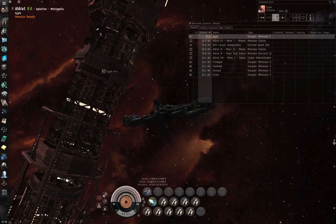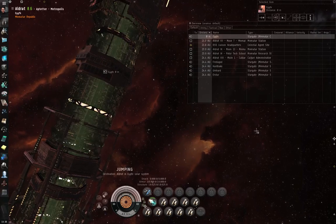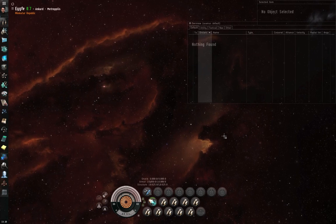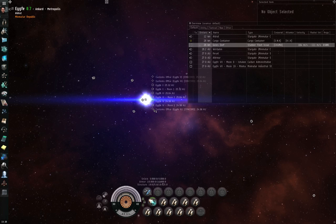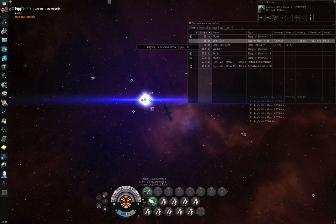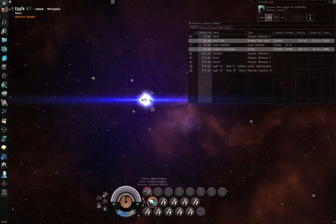Let me actually do that. I'm going to jump. I've jumped through. I'm going to pick a target to warp to — the customs office over there — and align, cloak, micro warp. I'll tap the micro warp again so it will shut down at the end of the cycle, but it should do that anyway if I'm cloaked. Cut the cloak, go to warp.